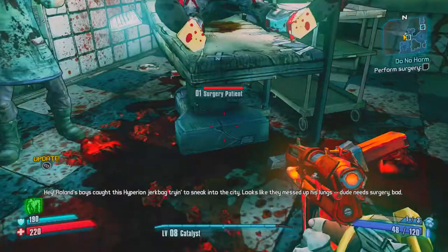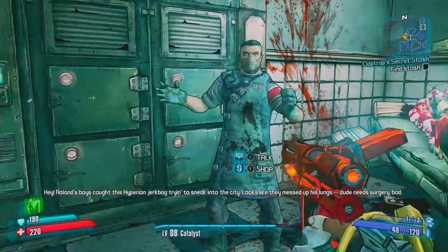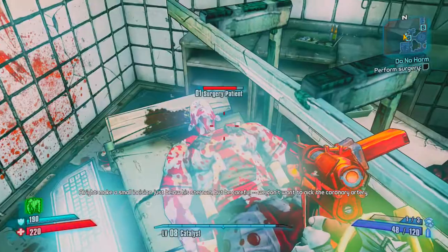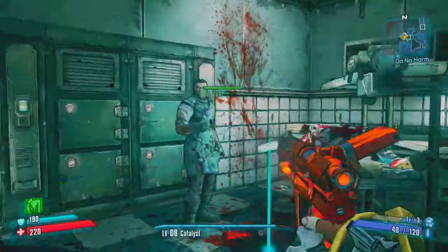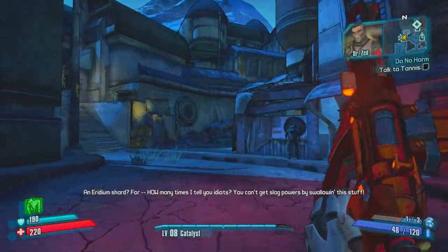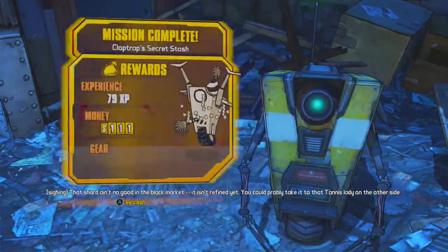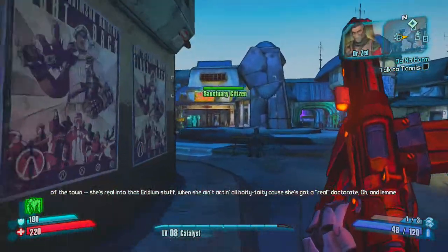We also have a mission from Dr. Zed, and we're going to help perform surgery — just stand on the table. I jumped all over him. And here's Claptrap's stash, right there. We just got that quest done and now we'll go cash this in to Patricia Tannis.